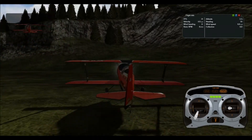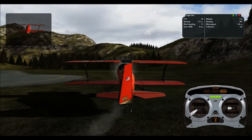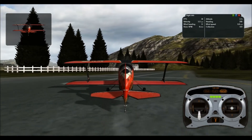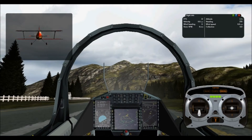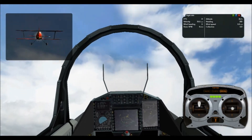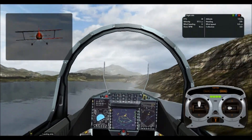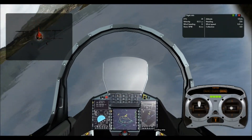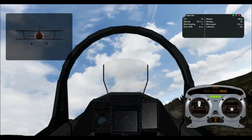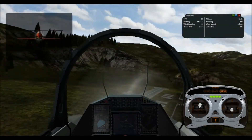Now we're going to switch over to the cockpit view so you guys can see what that looks like. Let me just line back up on the ramp. Hey guys, we are back and this is the cockpit view — it looks pretty cool. We're using the Beast biplane. It's a little bit more difficult. I like that it has a cockpit view, but as I mentioned it's a little bit more difficult to see where you're at, and it's a little bit more jumpy than the chase view because you can pretty much only see directly in front.